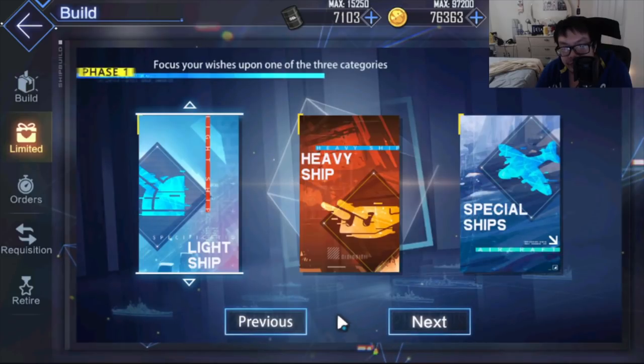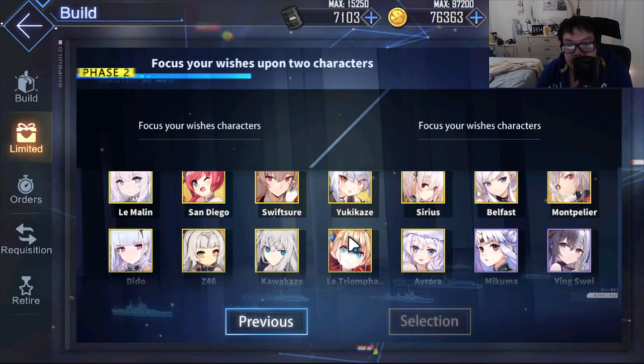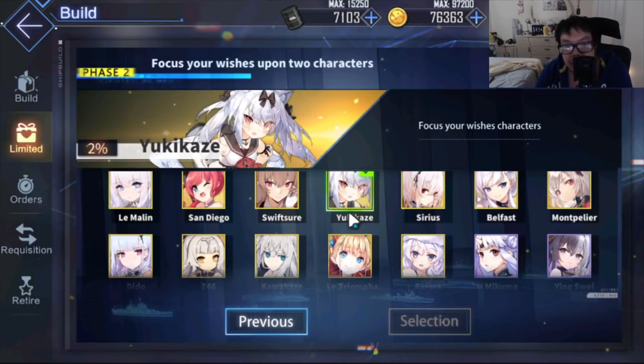For example, in the lightships tab, there are currently 12 SSR options. Normally each one has about a 0.6% chance — that's roughly 7% divided by 12. But when you pick a specific ship through Wishing Well, say Yuki Kazi, that rate goes up to 2%. So you're almost tripling your rate for the character you want.